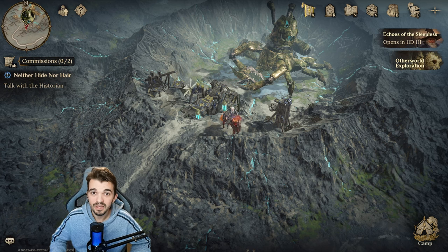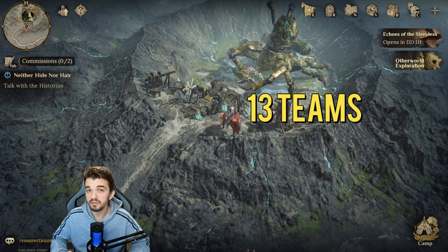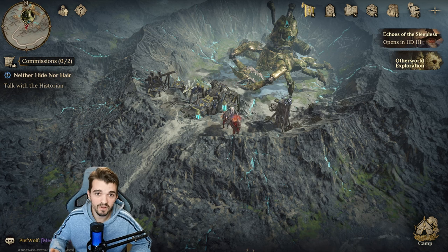About the heroes, the strategy is pretty easy. You need at least 13 teams to get the most exploration progress, so that means you're going to need 65 heroes. I know that's a lot, and I didn't have 65 heroes two days ago — I don't have 65 heroes today.